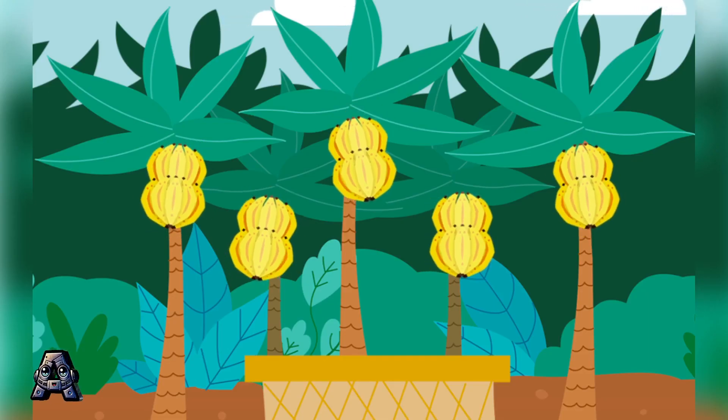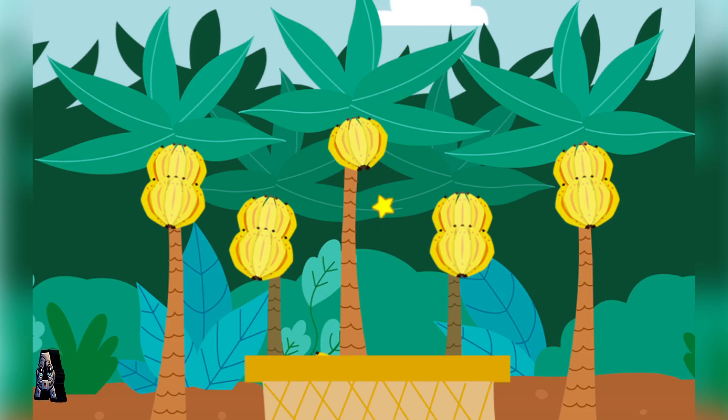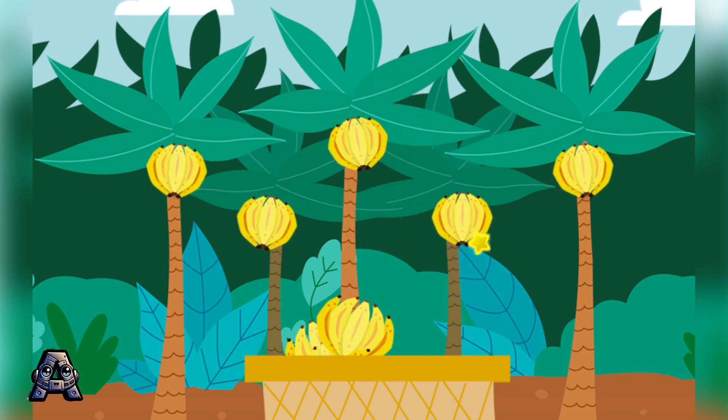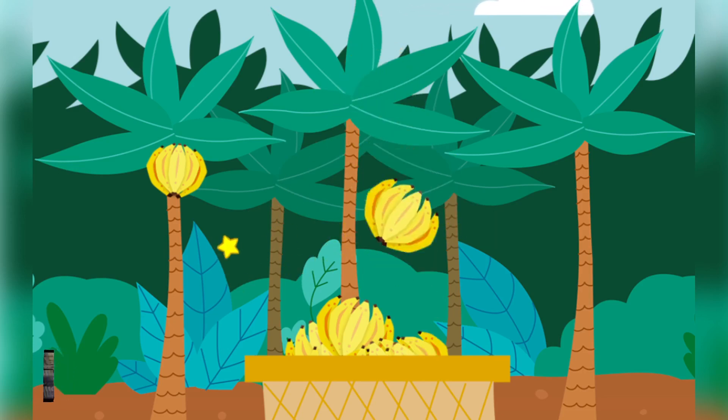Collect the bananas. Go ahead, click to collect the bananas. Uh-huh, more bananas! There's another banana. There's another banana. Uh-huh, more bananas!